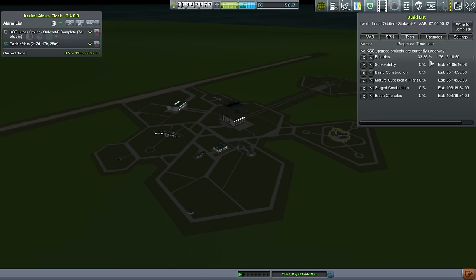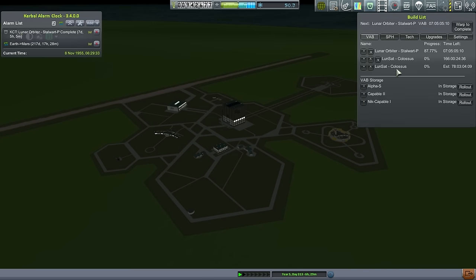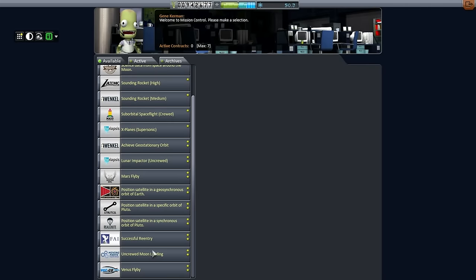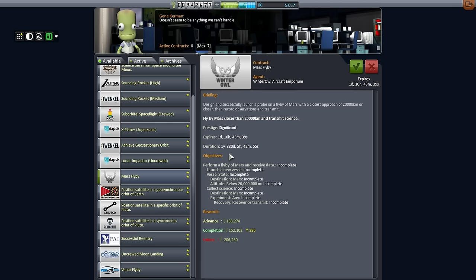We're expecting that technology to unlock in 176 days, so if we have the rocket in reserve, hopefully it won't take more than 40 days. We also have to account for the transfer time. That alarm is for the actual transfer. We do have a contract here: Mars flyby, at a year and 330 days. If we get it off the launch pad at the transfer time, we should make Mars within that duration. Failure is 206,000 funds — I think we can risk that, especially since we get 138,000 advance.